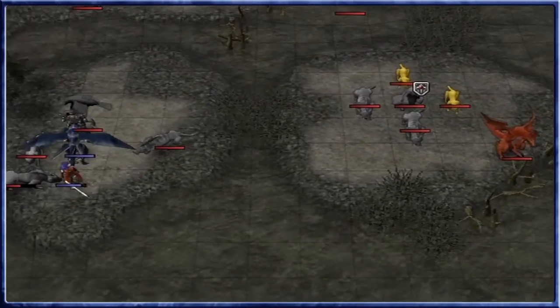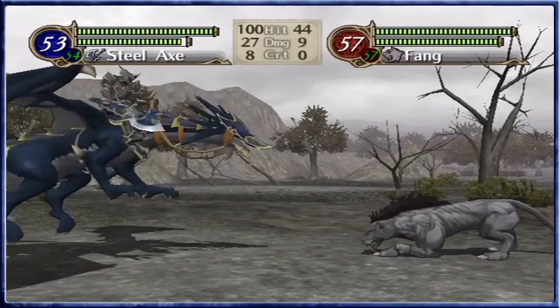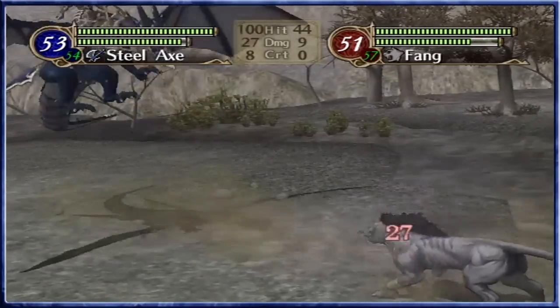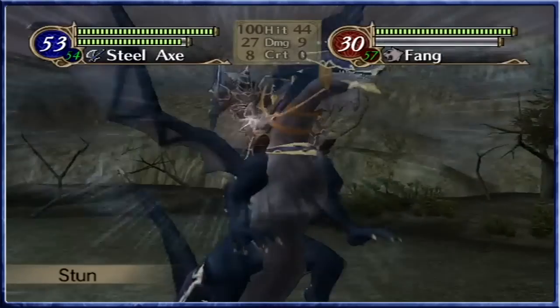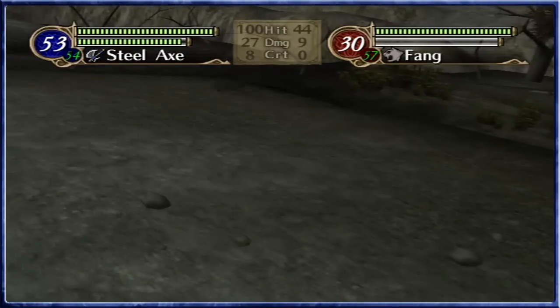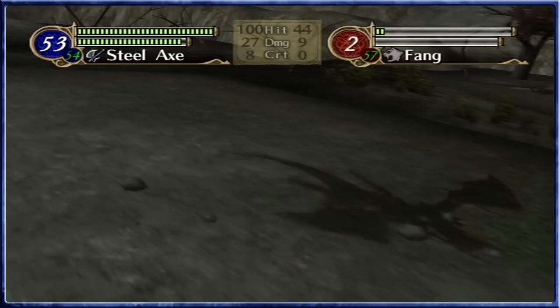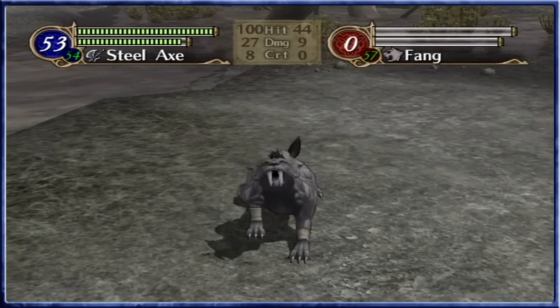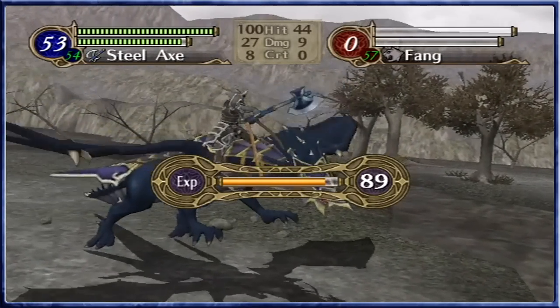Zooka whips in a ton more. Someone's going for Haar. You can double this one, can't you? Can't kill it though, unless you proc Stun. Well, Haar's getting close to another level.